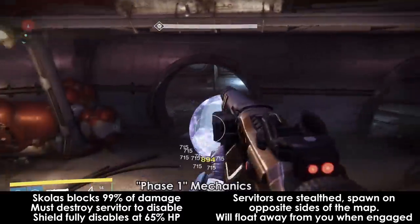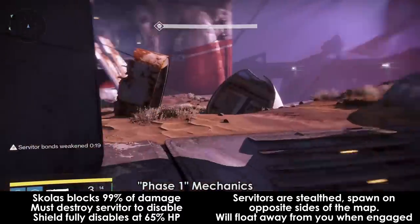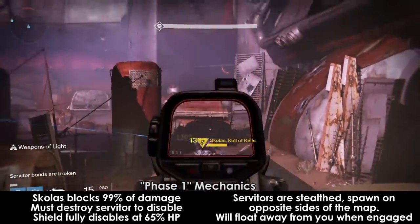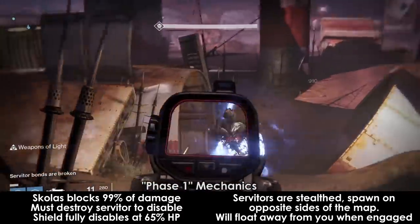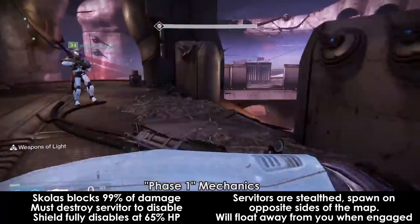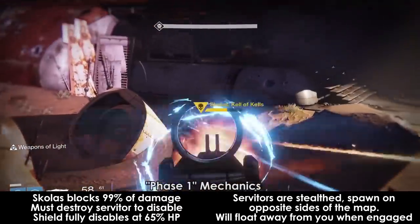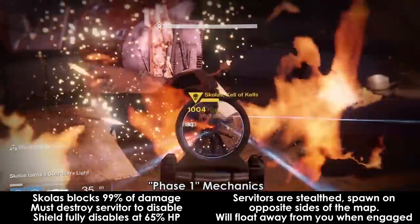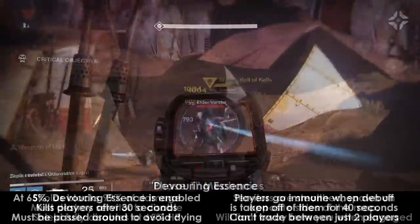These servitors respawn somewhat frequently, but will not respawn if you're standing near their spawn location. They will also actively float away from you if you engage them and can wander very far from their initial spawn, as far as the other side of the map. If you kill another servitor while his bonds are weakened already, it will simply refresh the timer — it will not make you deal double the damage or anything like that. When Skolas reaches around 65-70% health, the bonds will be permanently broken and you will not have to kill servitors anymore. A servitor might still be left over, but killing it does not bring any additional benefits.